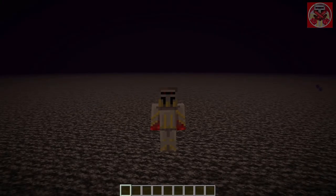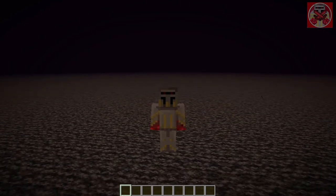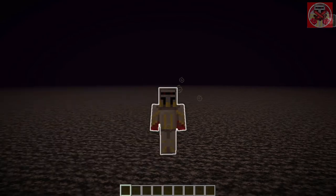Hey, what's going on guys, it's your boy RedstoNeix here. Welcome back to another command block tutorial video. Today I'm going to be showing you guys how to do color glow commands in Minecraft. What I mean by that is this command will allow you to change the color of the glowing effect outline that you see, so you can change it to red, green, blue, yellow, or whatever color you wish.